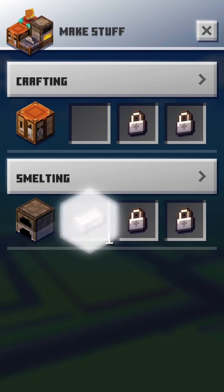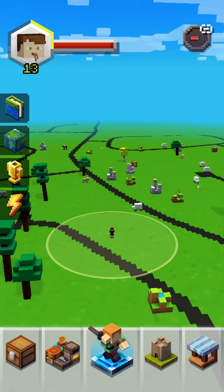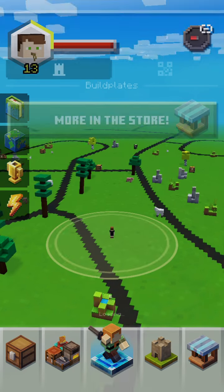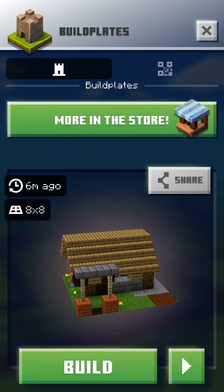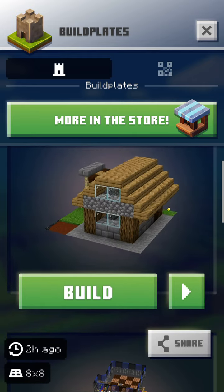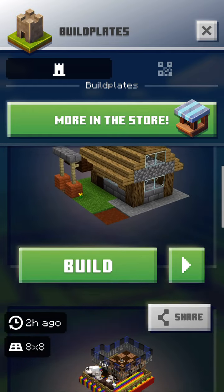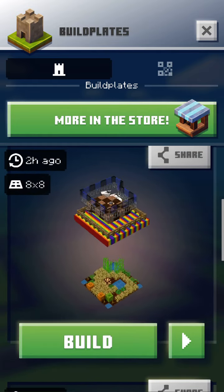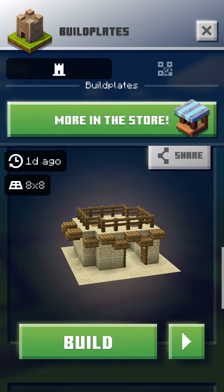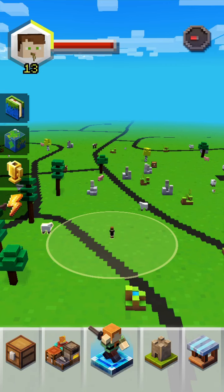Also smelting some iron. You want to see my build plates, probably. I have this one — it has a well, a house, a rainbow bed inside, mud, farms, and a little desert-y thing. And next we're gonna get that, but we don't have it yet.